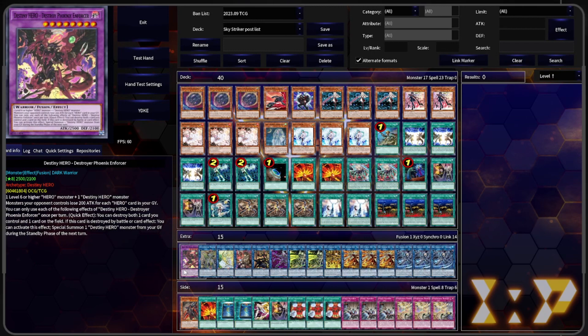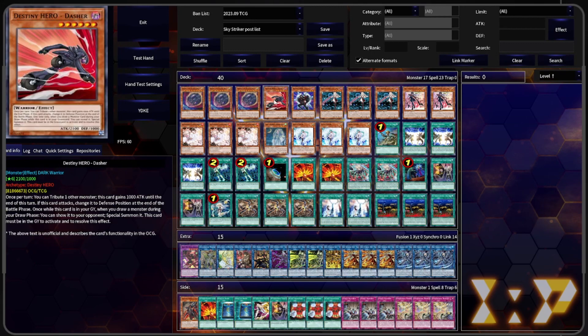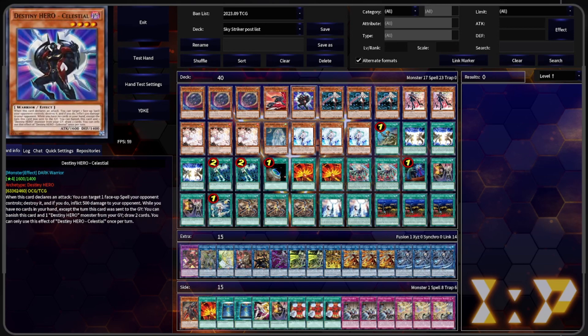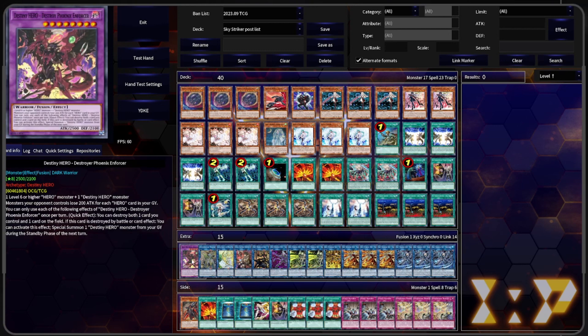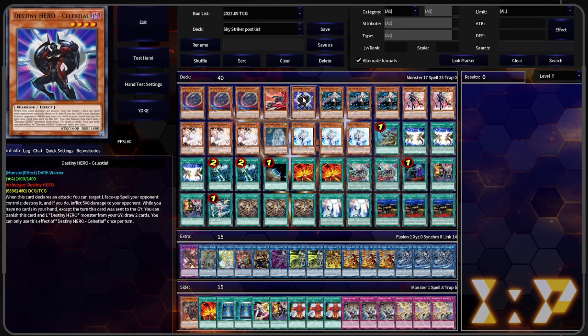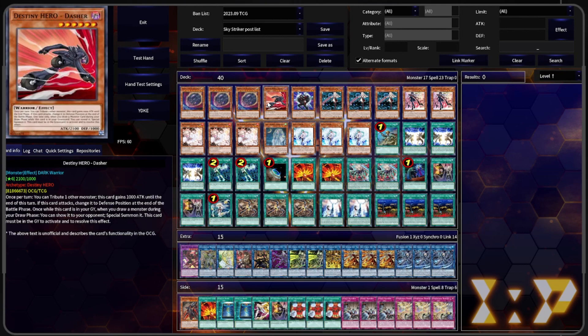For the extra deck we have Destroy Phoenix Enforcer. It uses a Level 6 or higher Destiny Hero — Dasher is Level 6 — and any other Destiny Hero, which is going to be Celestial because it's the best one in grave. Monsters your opponents control lose 200 attack, meaning you're still losing 400. Once per turn, quick effect, you can destroy both one card you control and one card they control. And if this card is destroyed by battle or card effect, you can special summon a Destiny Hero monster from your grave. So even if they get rid of it with Called By, Droll, Crow, etc., you can still bring back Celestial and Dasher to go into future cards.